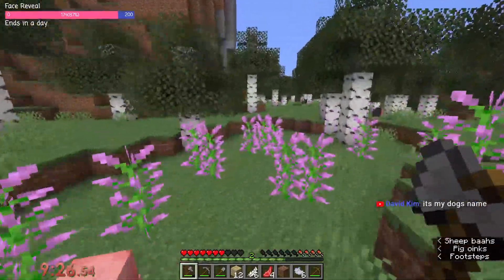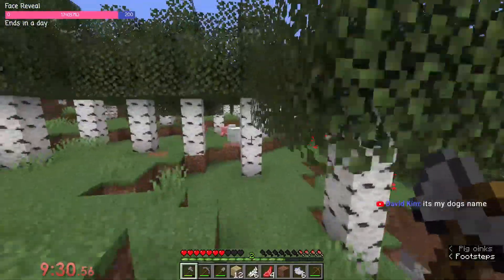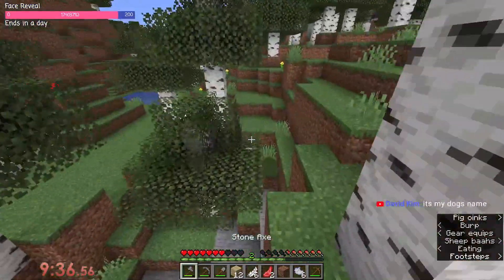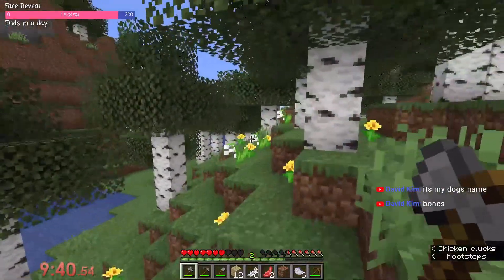I can get white dye from bone meal, but that means I have to go find a skeleton — I have to go into a cave. Maybe that's the plan. New plan — we go into this cave. Oh no, lily — oh these are it, we found them!